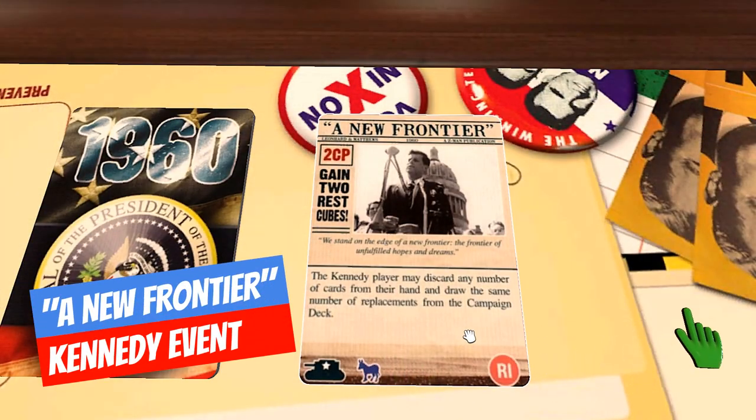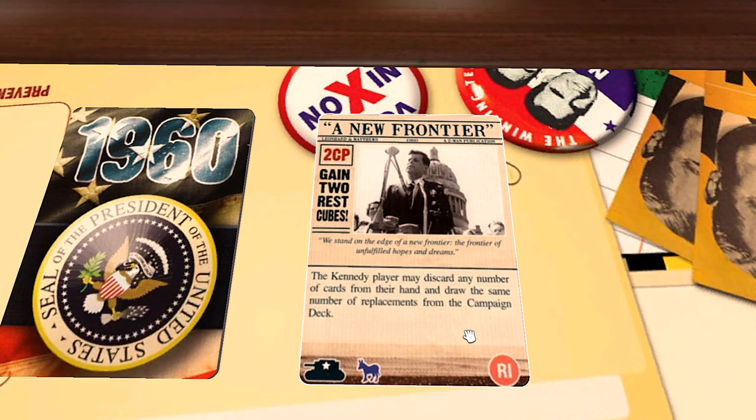The first card is 'A New Frontier.' The Kennedy player may discard any number of cards from their hand and draw the same number of replacements from the campaign deck. If you've played Twilight Struggle, this is like that card — 'Ask not what your country would do for you.' It's great, but it is situational. If you've got a lot of cards that you really like to play, then it doesn't have much benefit. And you're definitely playing this early in the round — you're not holding this card to the end. It's really useful if you've gotten a bad deal, but it does cost an action.